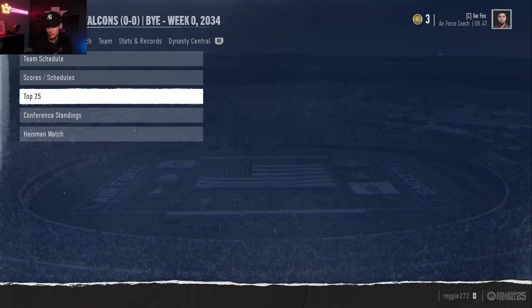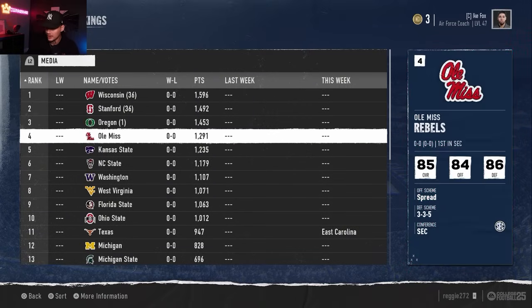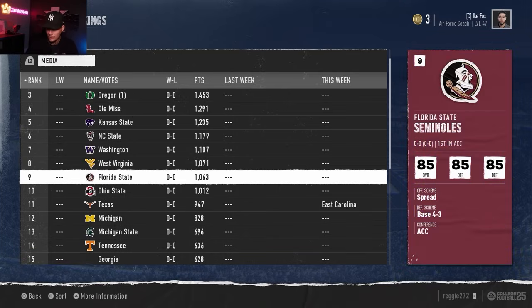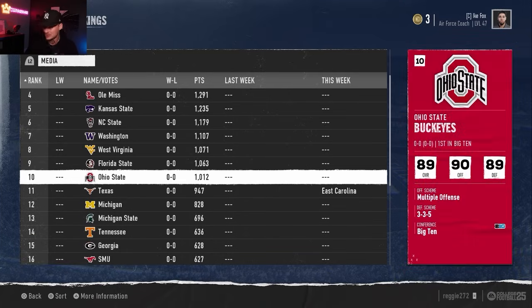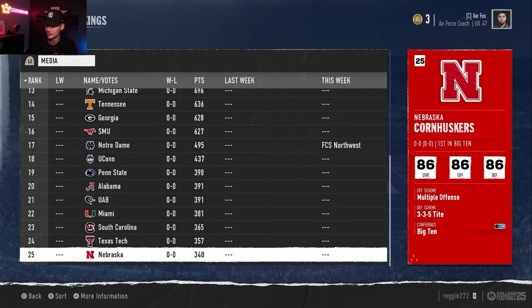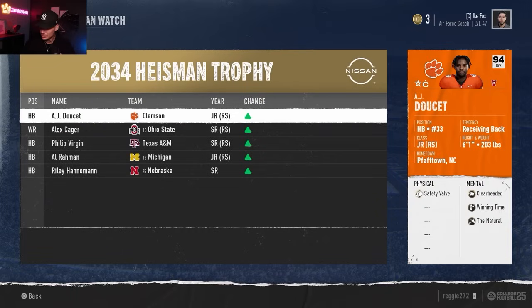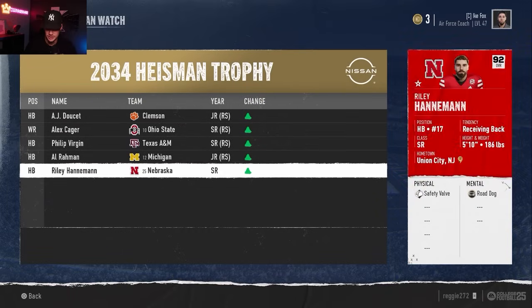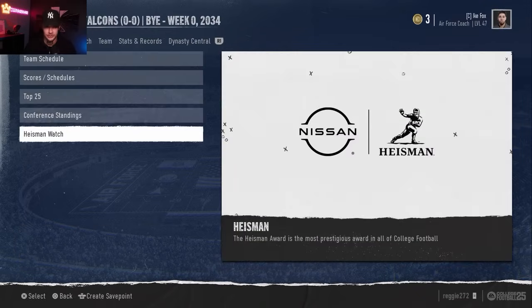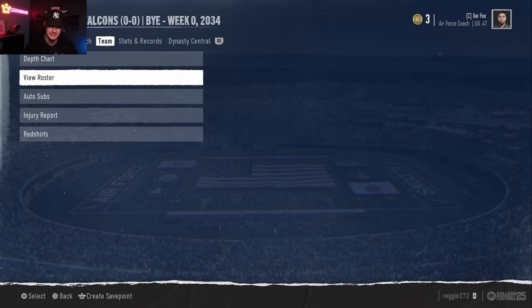Now we're advancing into the regular season. Looking at the top 25: Stanford are the defending national champs but Wisconsin is ranked ahead of them. We have Oregon, Ole Miss, Kansas State, NC State, Washington, Florida State with Cam Newton, Ohio State with Terrell Pryor, Georgia, Notre Dame, Alabama, Penn State, Miami - all 90 overall. With the 12-team playoff you just need to get in the top 12 and you have a chance. The Heisman is a bit broken right now - receivers with 1,200 yards and 10 touchdowns keep winning it over quarterbacks with 4,500 yards, so I haven't been paying super close attention to that.